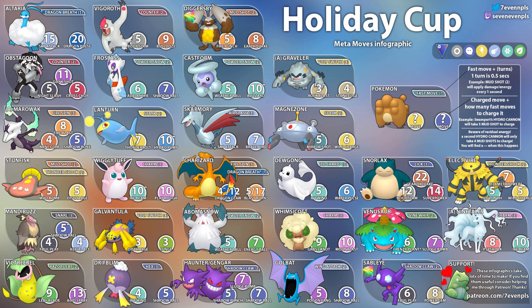First up we have Altaria. Altaria is a Pokemon that's difficult to count, so I can't count Dragon Breath. But if you can, it takes 15 Dragon Breath attacks to get to Sky Attack and then 20 to get to Dragon Pulse — those are probably the moves you'll see on Altaria.